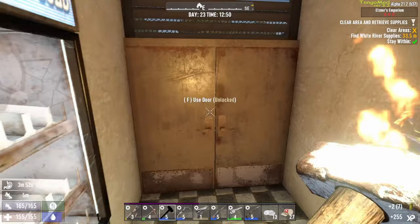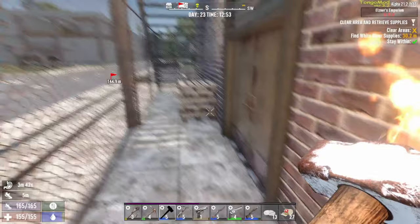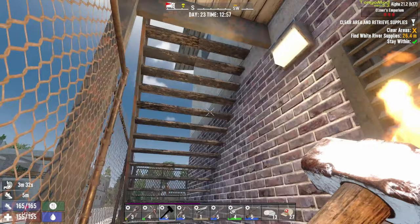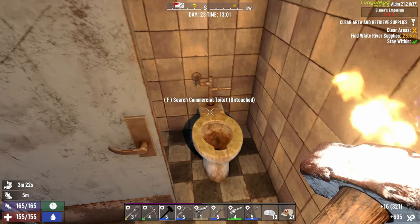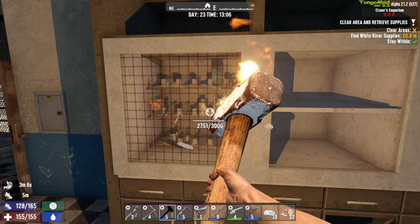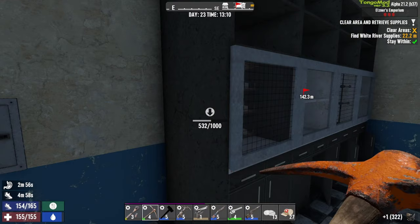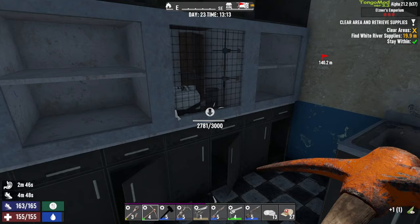Now where are we? We've basically gone through half of this place. Gotta make sure we kill everybody. Why can't I loot these? I don't know why they're not lootable — they should be. Medicine cabinets that aren't broken should be lootable. What the hell? Looks like a little shelf there to loot. They're putting it behind bulletproof glass?